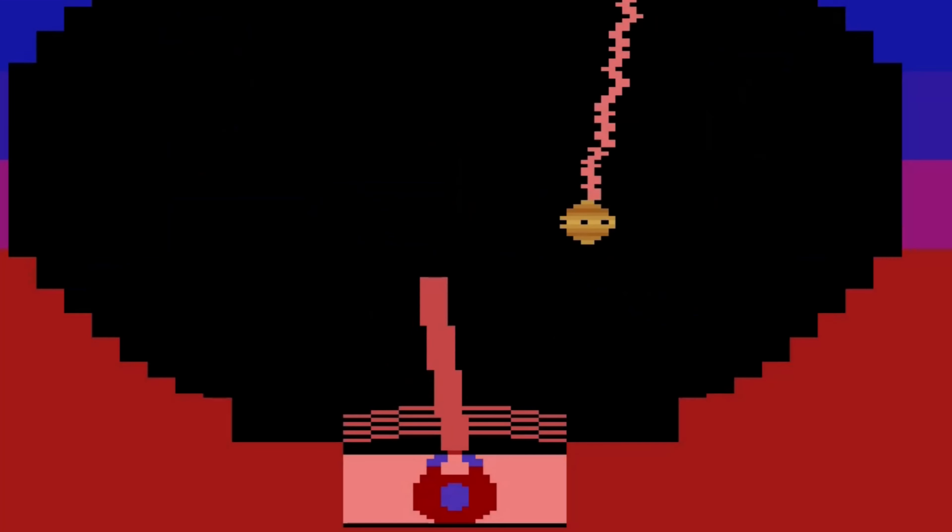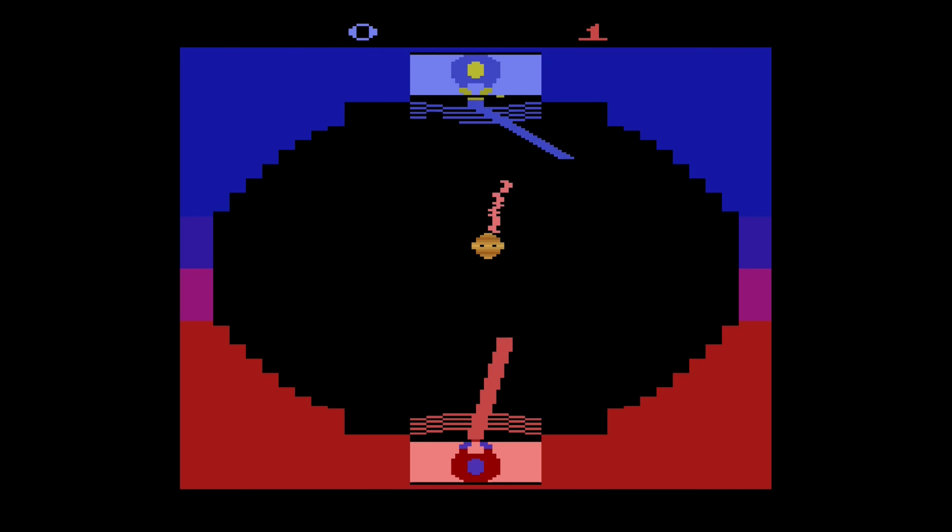Player one is always the blue guy and player two or the CPU is always the red guy. After three hits, it's game over and everything restarts.